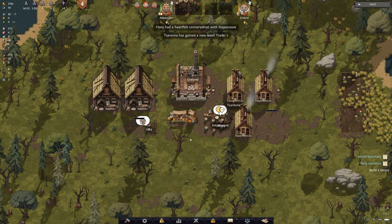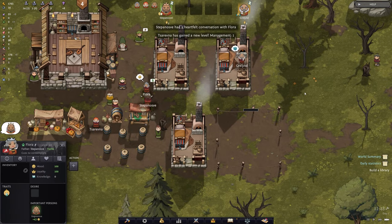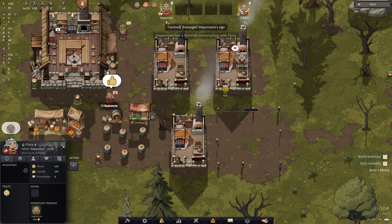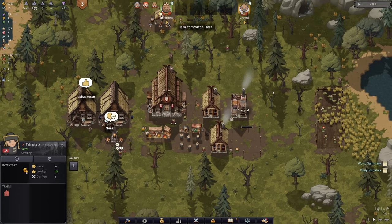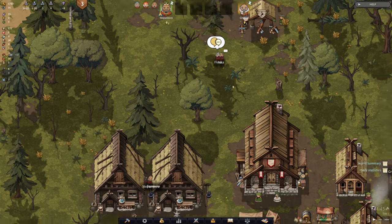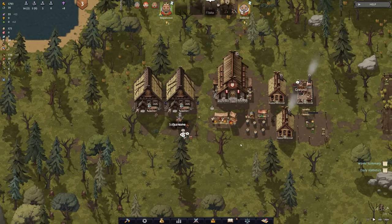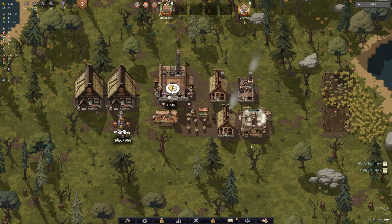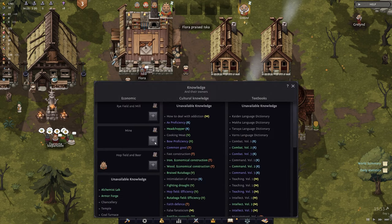We'll get things rocking and rolling no matter what. And look — our one-year-old is having a heartfelt conversation. I like having a heartfelt conversation with my one-year-old daughter. I would imagine it's pretty one-sided because they are a child. And Iska has comforted Flora — two one-year-olds walking around comforting each other! I love this game for those reasons. Children is something that will be added into the game, and you'll be able to see them as children — something we need to be mindful of.